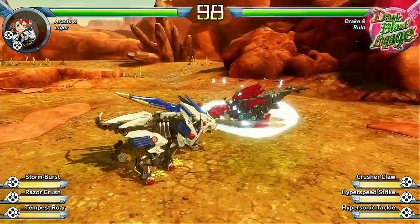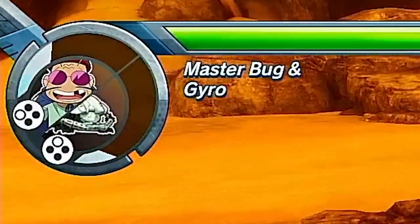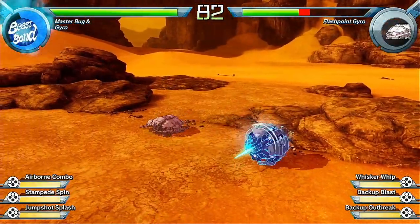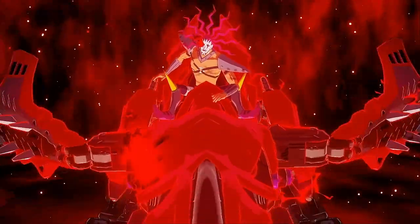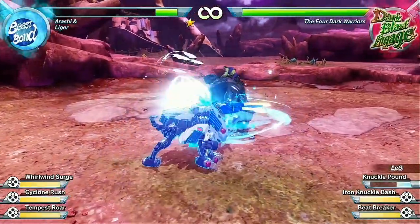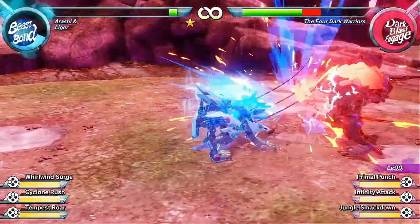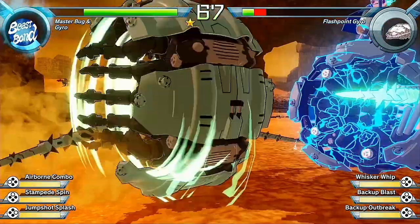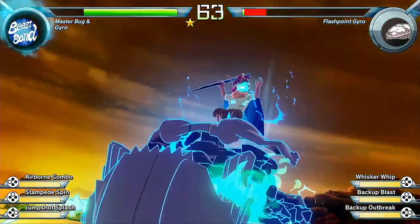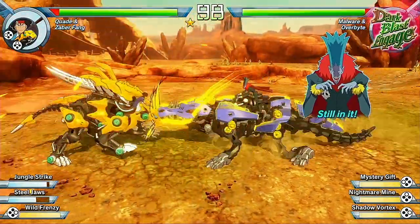As you fight opponents as a member of Team Freedom or Team Supreme, you build a meter in the top left of the screen that, when full, allows you to activate Wild Blast — transforming your Zoid into a more powerful form for a short period. Characters from the Dark Metal Empire have a similar ability that doesn't require charging and can be activated at any time, though it slowly drains their health. While transformed, Wild Action abilities are enhanced for more damage, and you can activate your Zoid's ultimate ability — which ends the transformation but deals huge damage if it lands.